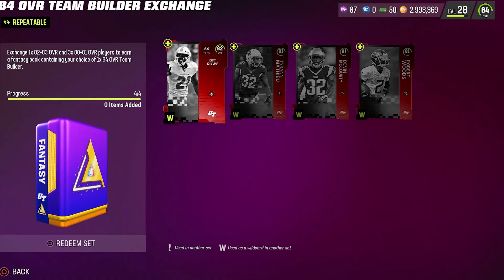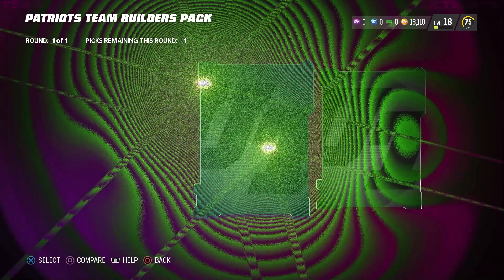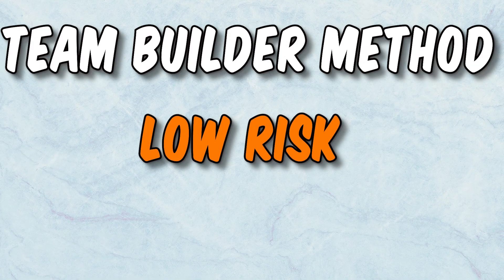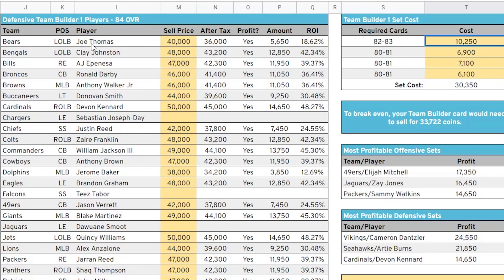This next method is for those who have any kind of coins and has very little risk as well. You need one 82 and three 80s to 81s, and you get back an 84 overall team builder that sells for about 40,000 coins. Here's a spreadsheet showing whether you make coins or not. You want to buy your 82s to 83s for about 10,000 right now and your 80s to 81s for under 7,500. The market is always going up and down, so make sure you're buying at the right price. If you're selling team builders for 40,000 and building one for about 30,000, you'll make about 5,000 coins every time you build and sell one.